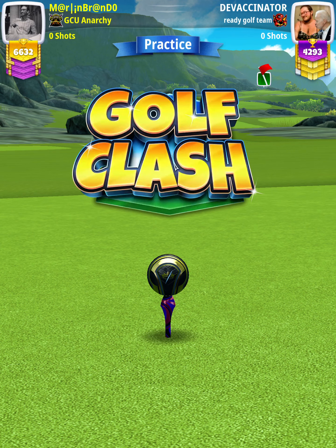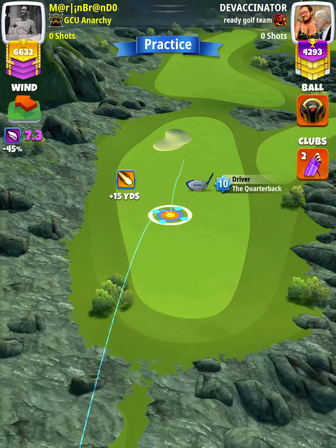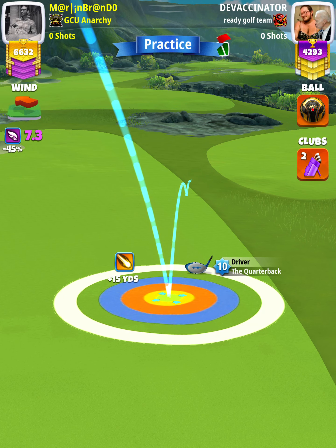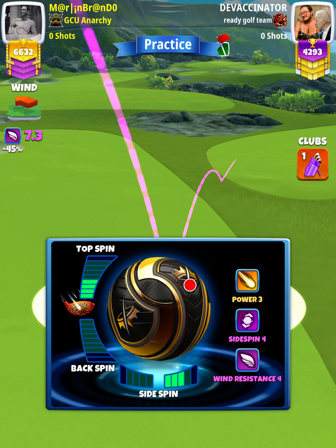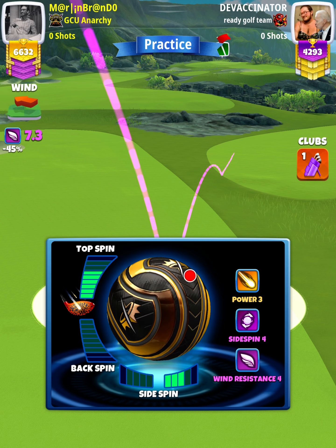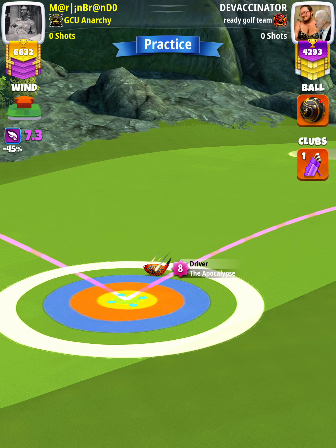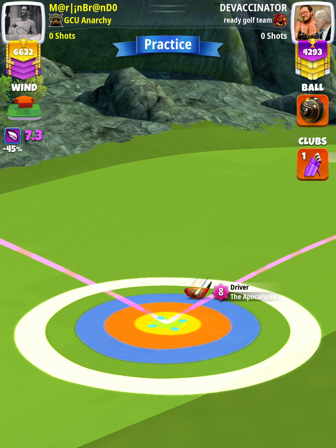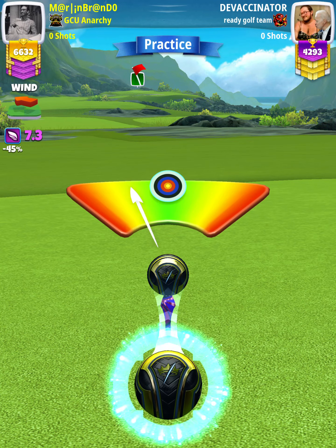For our tee shot, we want to use an APOC level 4 and above and either a Kingmaker or a Kingslayer ball. However, we're going to start off with a QB 9+. We want to set up with the white ring touching the rough at the max line. Then we're going to swap over to our APOC in either a Big Dog 6+ or a Cat 5-plus bag. We want to apply 5.8 topspin with 3 rightspin, and our adjustment is going to be P3 max plus 0% elevation. Then we're going to apply one ball of right curl.